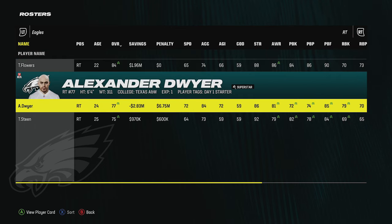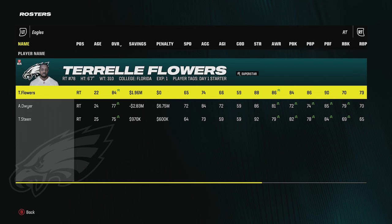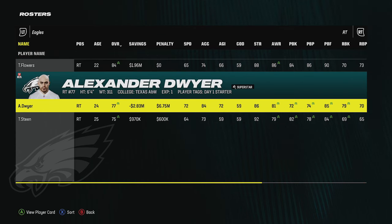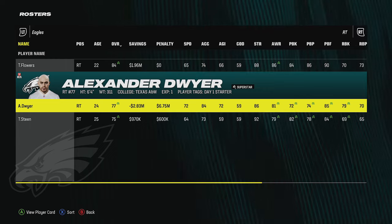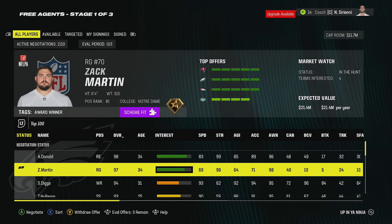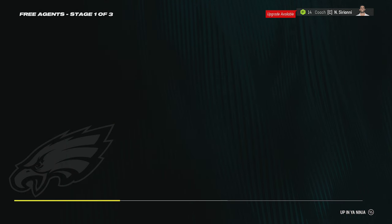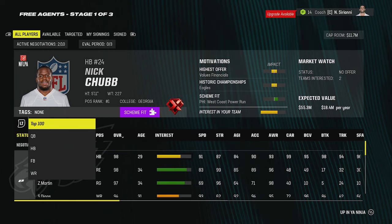Regardless of whether I get Zach Martin, I have Alexander Dwyer as a backup option — also a superstar I can continue to try to grow — and Tom Gilkey who should be an 80 overall pretty soon. These guys are all young, and if I'm thinking long term — 10 years down the line — I wouldn't even make the Zach Martin signing. But since I only have about a season or two before NCAA comes out and everyone moves on, I want to speed up the process and get higher-rated guys to be more competitive in the Super Bowl atmosphere this year.